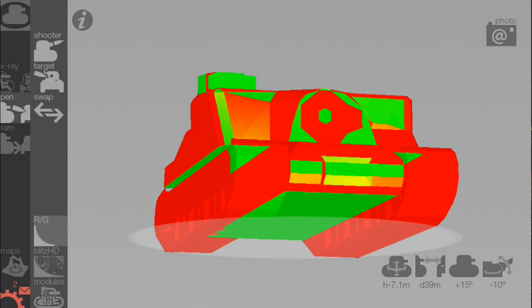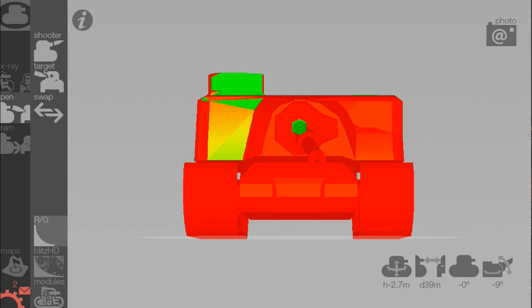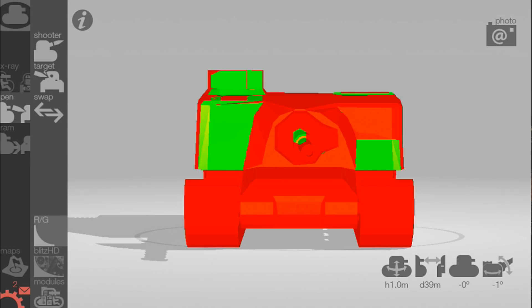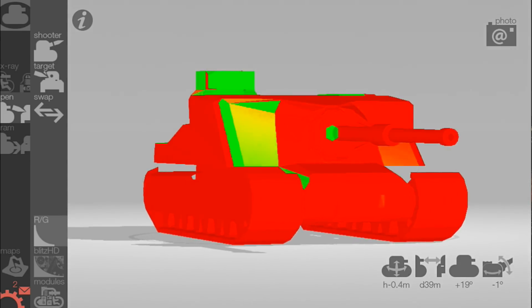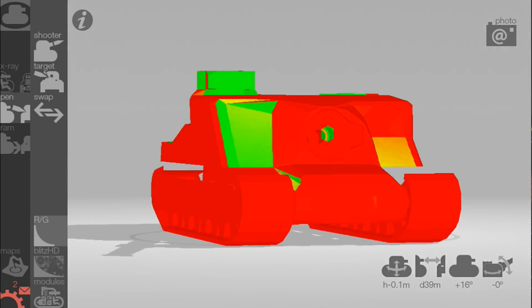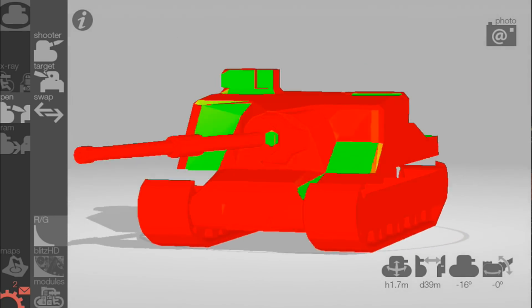When you use the gun depression and the gun arc it becomes a little bit more troll. From the perspective of a medium tanker at tier 9, it's ridiculously troll. Anything with 240mm of penetration and below, this tank is challenging to penetrate when you use the full gun arc and the full gun depression, which is what you need to do in this thing.